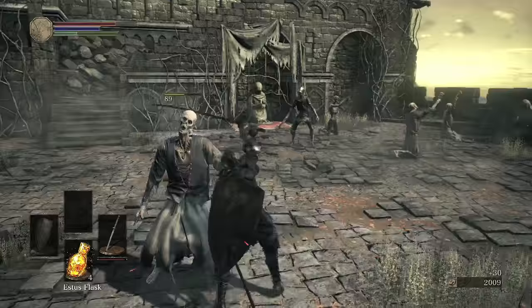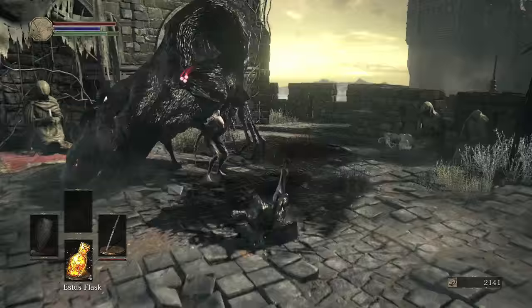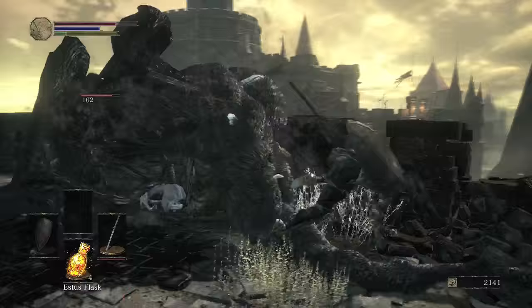It has to do with this guy praying, who turns into this beast. I forgot to equip my Firebombs. For fighting these guys, Firebombs are king — they're definitely the best. But I forgot to equip them, so we're just going to go ahead and fight him without it.